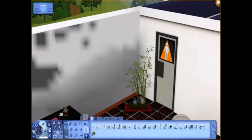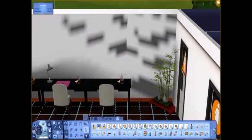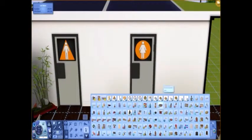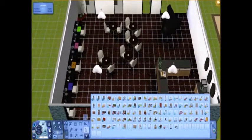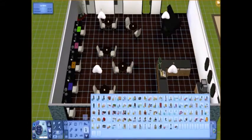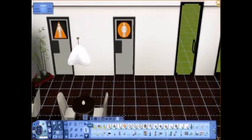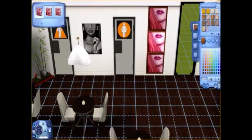I messed around with plants for the corner and went with a cute little bamboo plant. I added another table and another laptop — this one's bright green, which I thought was super cute. I messed around with the tables a bit more. I put my favorite painting in but actually ended up getting rid of it, which was super sad.